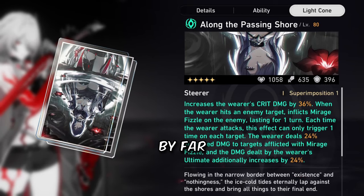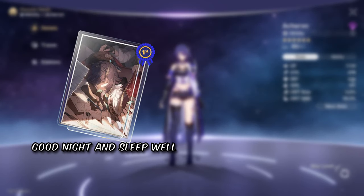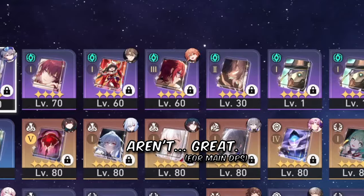For light cones, her signature is obviously by far the best, but you'll lose the 75-25 anyway. The best F2P option is Good Night, Sleep Well, or maybe In the Name of the World. Four-star Nihility light cones aren't great.